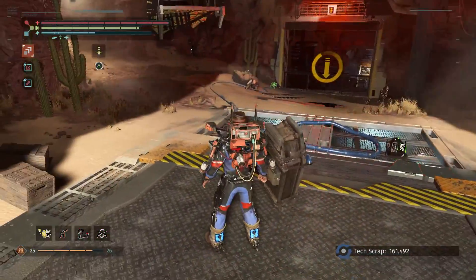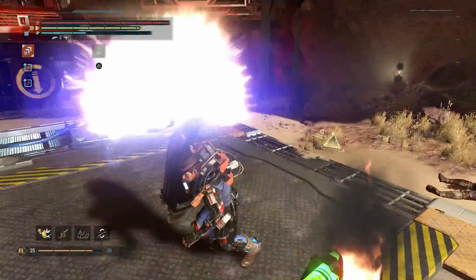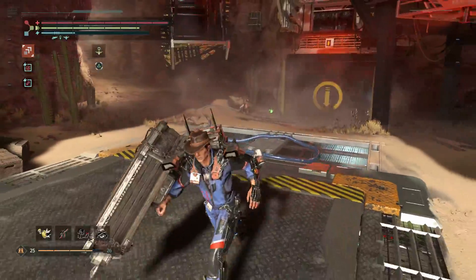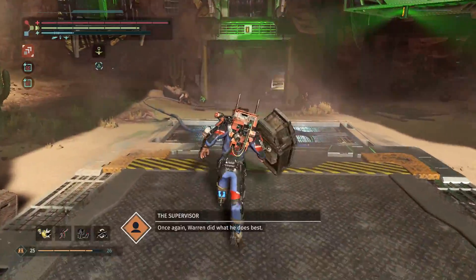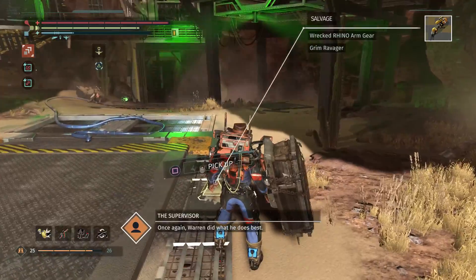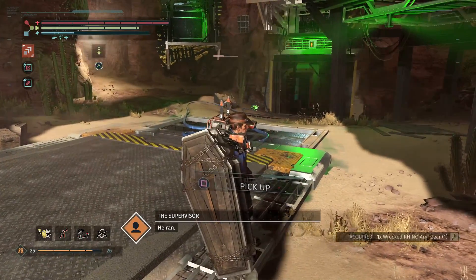This door is still not open. That enemy got stuck over there — well, that'll make it easier. I'm moving around just to speed up time. Warren did what he does best — he ran. I did not run, what are you talking about? I picked up the Grim Ravager, new weapon.